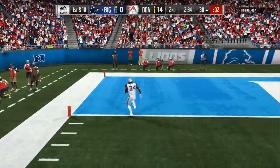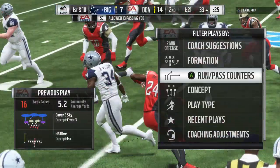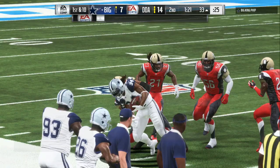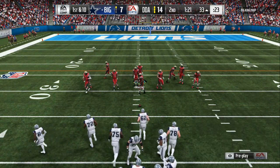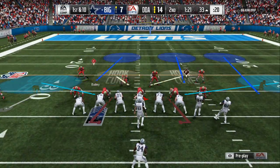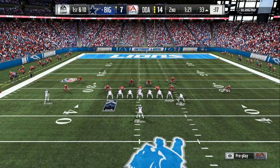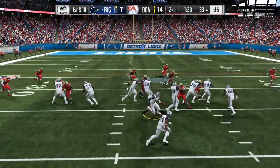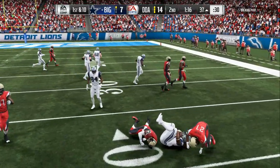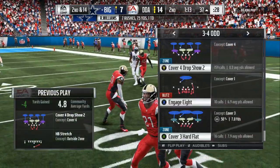Now it's time to go into Cover 4 Show 2 — the biggest joke and pile of crap defense in the game. You're gonna see me pick it right here — I'm gonna force him to put the ball in the air. I'm in the 3-4 odd, using the Patriots defensive playbook. He comes out with one wide receiver and a bunch of blockers, so I man this guy up off to the left side and move my safeties in. The first step is to stay still, see if it's a run, then come in. We got block sheds on the outside — he can't hit a spin move because everything is contained because of the run fits. You don't have to base the line if you run Cover 4 Drop Show 2.